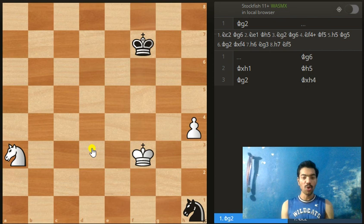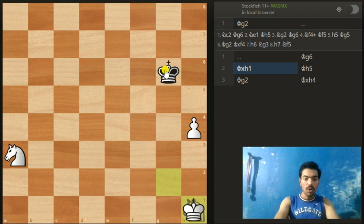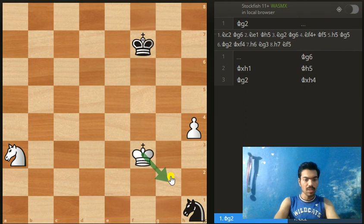I hope you paused the video and found the correct solution. It's not very difficult. King to g2 is not the solution. We can win the knight, but the problem is the black king goes for our pawn, and after we take the knight there is king h5 followed by just taking the pawn — and that's a draw. So king g2 is not going to work.